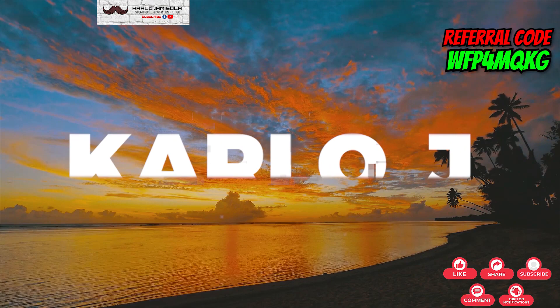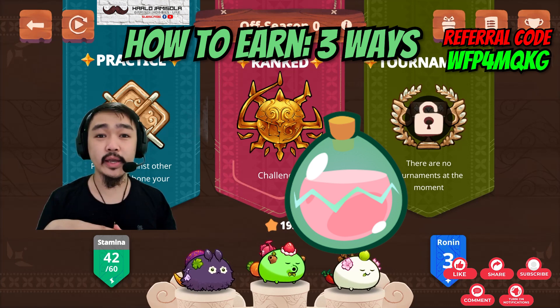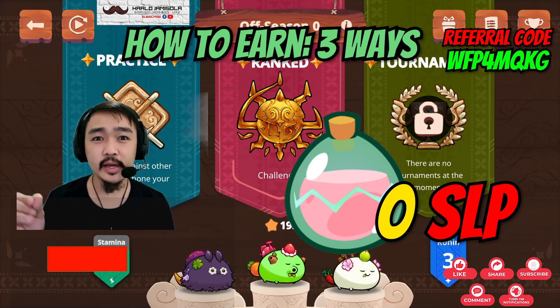First, how can we still earn in Axie Infinity Origin? There are three ways. The first is still the old way — SLP. How much SLP did I earn? Zero SLP. In fact, I spent around 10,000 to 12,000 SLP in crafting.